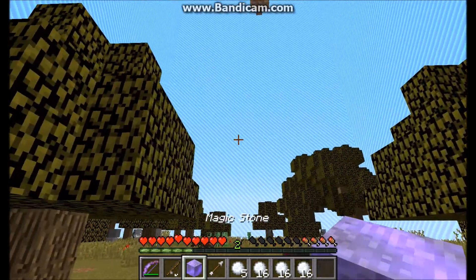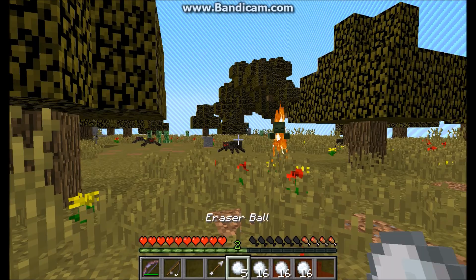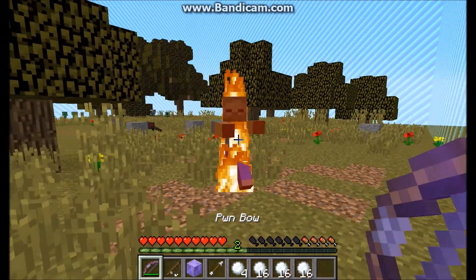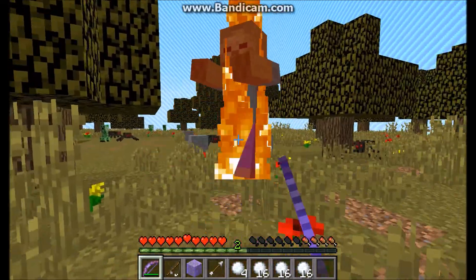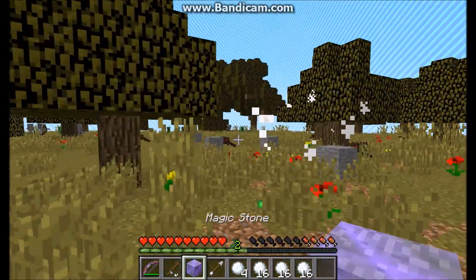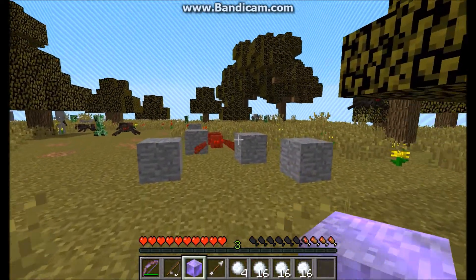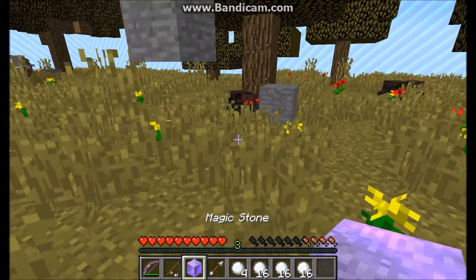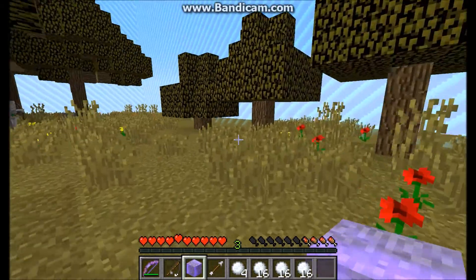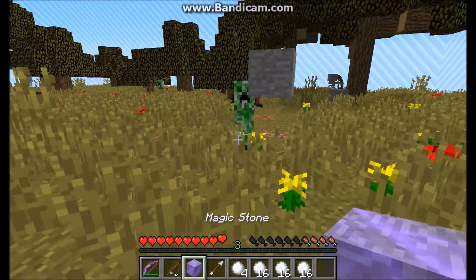Let me go ahead and show the block throwing again. If that happens, just throw something else and you get the Magic Stone back. If I throw it at this spider, you can see he's actually drowning in the block — and it does quite a bit of damage. I two-hit him.